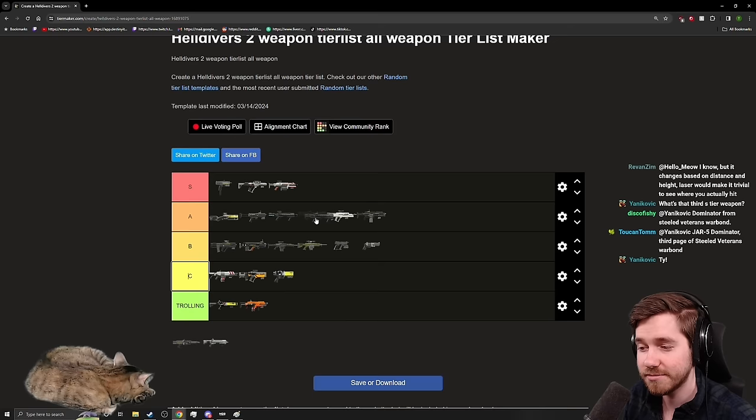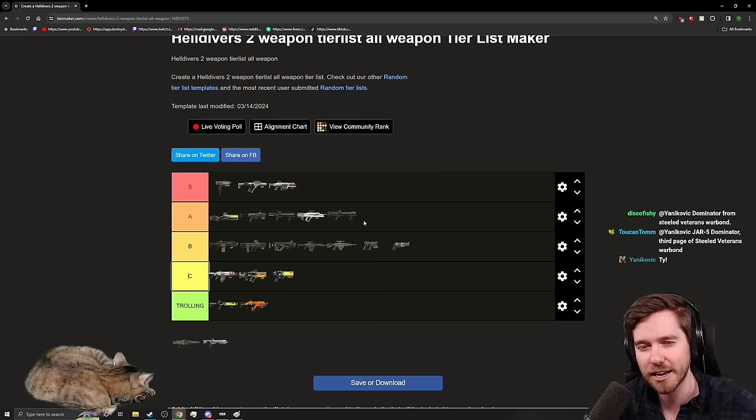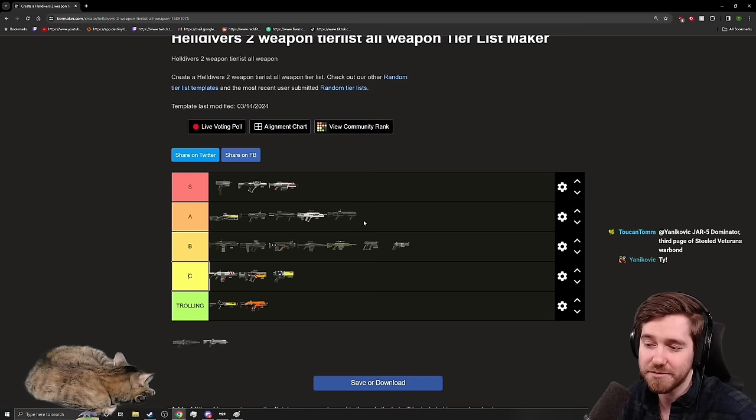The Punisher I absolutely love, and I'd honestly put it above the Breaker. The Punisher has so much stagger still — I think they nerfed the Slugger specifically to give the Punisher more identity as the stagger machine. You can randomly fire it at groups of enemies at distance and stagger them; it's kind of a support weapon at range and still does a ton of damage up close. Aim for the faceplate no matter what and you can kill a lot of Automatons very effectively while staggering them constantly.